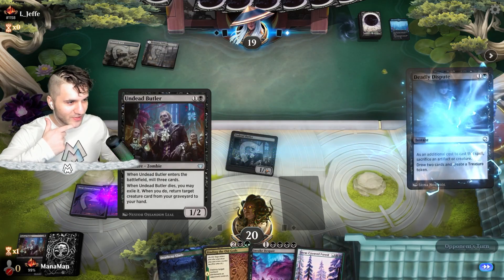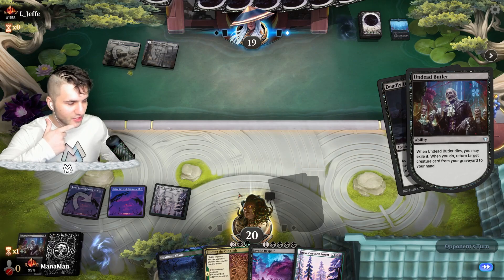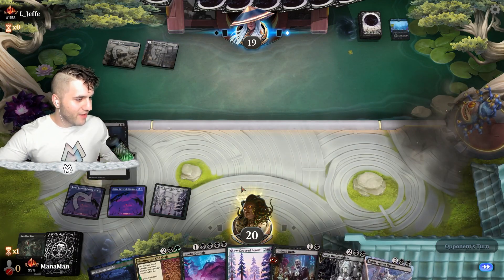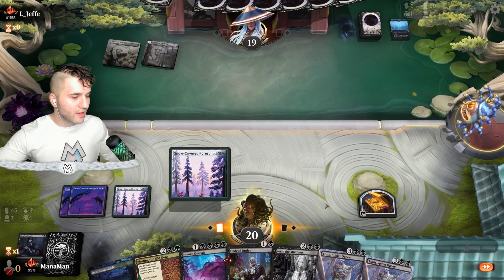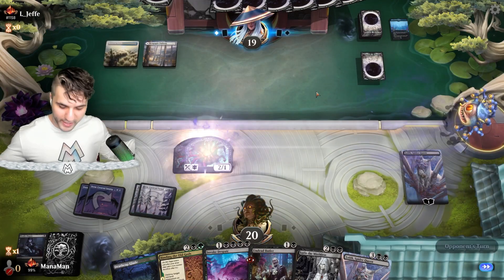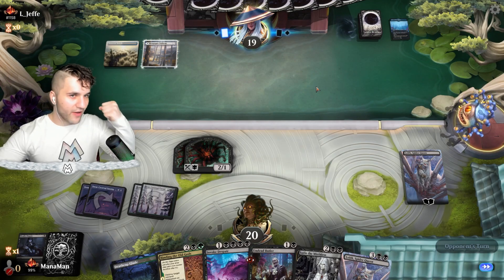I guess we can just go for Deadly Dispute — we'll sacrifice our Undead Butler. What do we want to snag? Let's snag another Undead Butler — let's just fill up our grave here. And now we can go into our lovely Queen. You've got to love the Queen. Our Queen comes out. Our opponent — you snooze, you lose I guess. Hello Queenie. Let's slay our enemies.